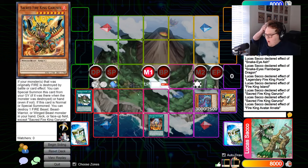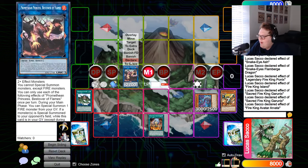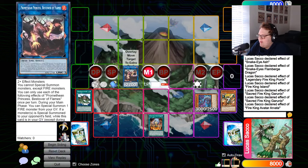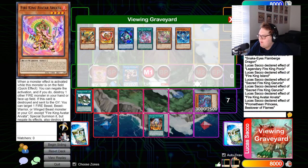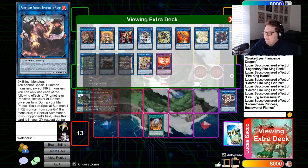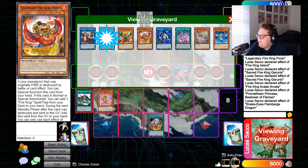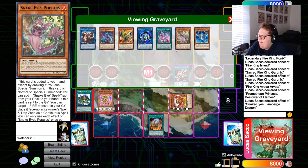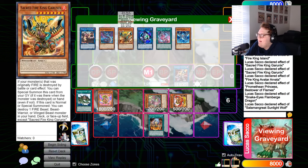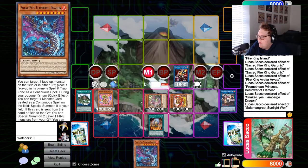If they Nib us, we do get Flame Verge to summon back from graveyard. So we link all of these into Promethean Princess — they have to Nib on this summon, because if they don't, we activate Promethean and non-targeting summon back Arvata, which is the monster negate that definitely disrupts your opponent. Now we link two to make Sunlight Wolf from earlier, trigger Flame Verge to summon back our guys, trigger Sunlight Wolf to add back — putting Flame Verge in hand is definitely good follow-up.